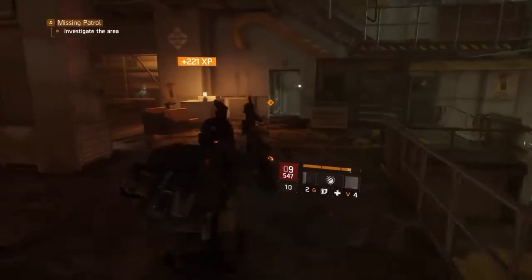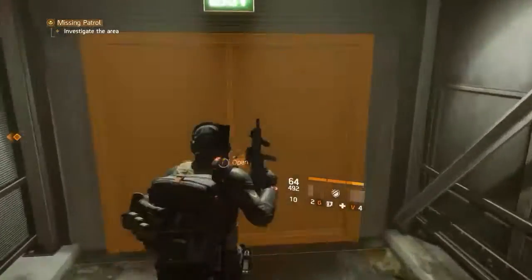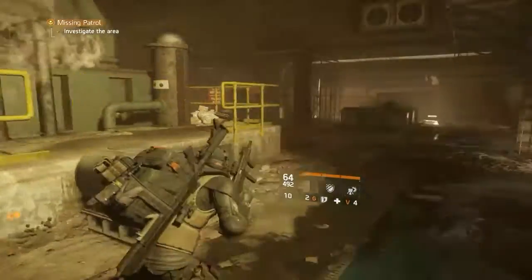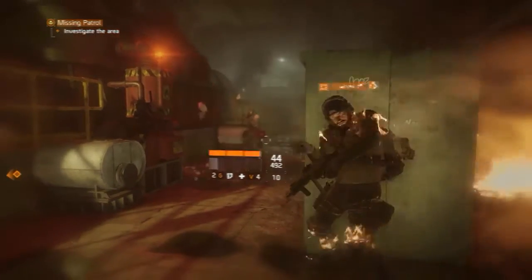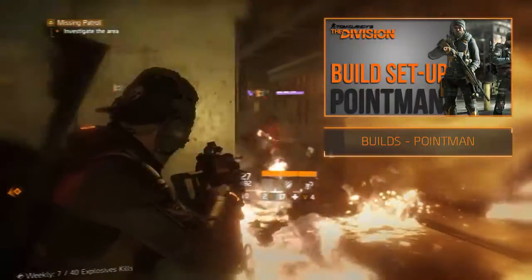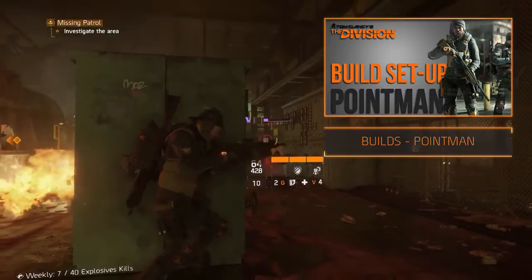The MP5 sits midway between the assault rifle and the submachine guns, fitting right into the point man role. For this role, generally assault rifles and shotguns are selected, but since the MP5 is good in both close and medium range it can kill two birds with one stone. For a build setup on the point man, click on the annotation on screen. The setup is similar except you want to select the MP5 ST as your primary weapon.